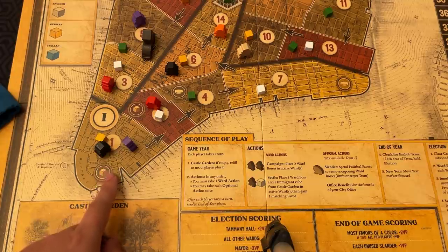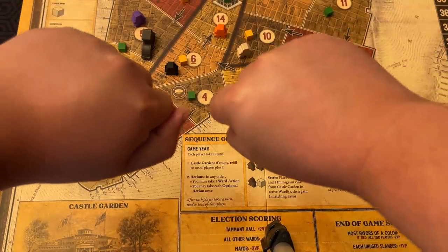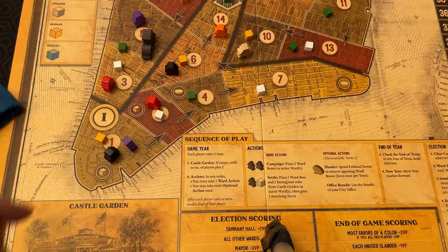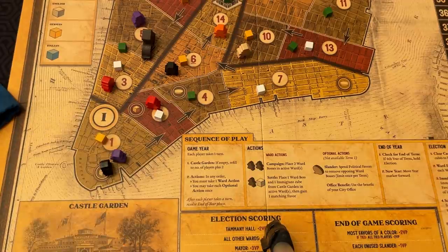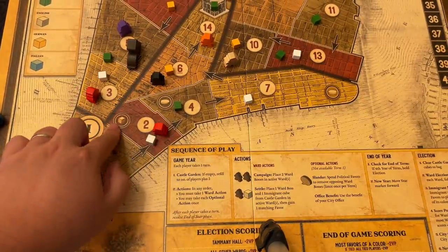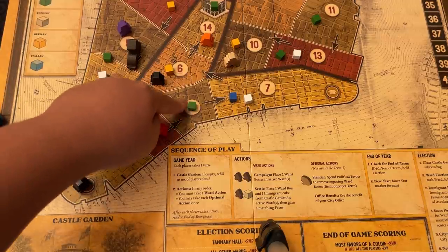Each player with at least one boss present may secretly bid any number of political favors to increase their vote count — but you can only bid favors if they match at least one cube in that ward. Players secretly bid, then reveal simultaneously. Whoever has the most votes wins the ward. All ward bosses are removed except for one belonging to the winning player. If there is a tie, no winner is declared and all bosses are removed from the ward. There are also four special wards that provide immediate benefits to winners — for example, one lets you place an immigrant cube of your choice anywhere on the board, and another lets you take any political favor of any color.